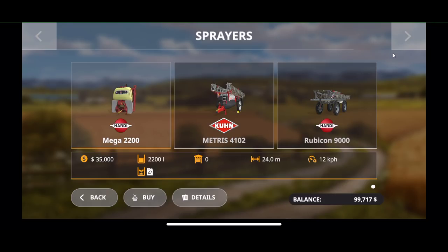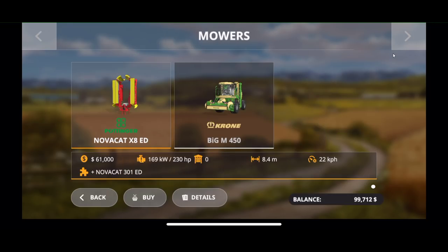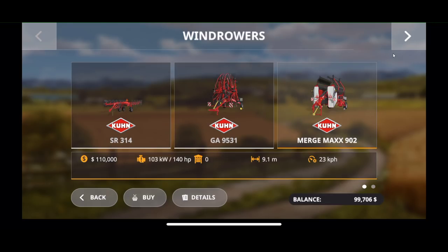We have sprayers — the Mega, the Metris, and the Rubicon. No front units. Three manure wagons, a mower, and the Krone. We've got several different windrowers — two pages of them. The Merge Maxx is in here, which is cool because you can have it spread on the left, right, or center, and you can take three rows and merge them to one side, then three more rows to another side, getting six rows into one row.